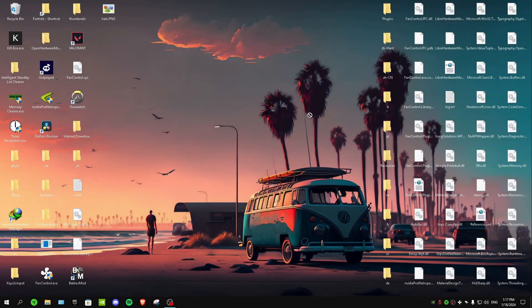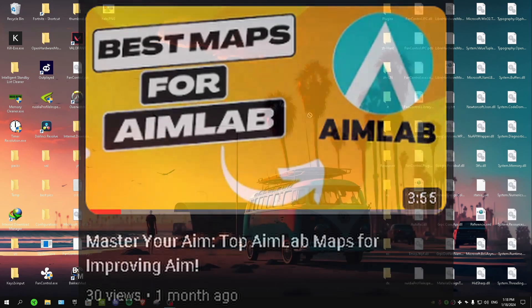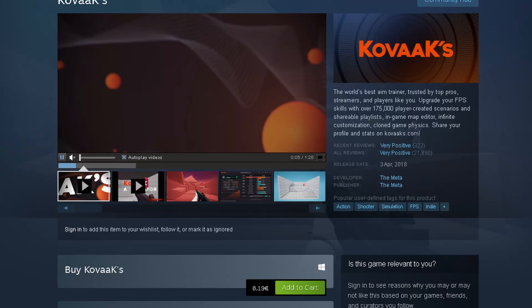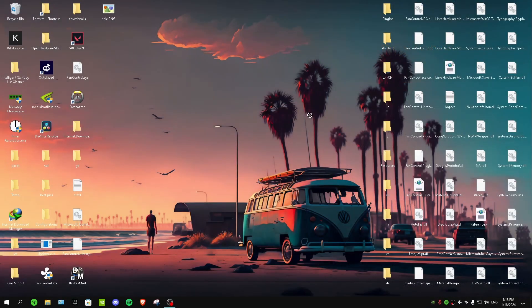Welcome back to another video. In this video I'm gonna show you guys the best Kovaaks maps for improving your aim in any game you play. I've already made two videos about the best maps for Aim Lab, and Aim Lab is free, but Kovaaks costs $10. Kovaaks is slightly better in my opinion, so if you don't want to pay $10 you can play Aim Lab for free, but in this video I'm gonna show you the best maps for Kovaaks.